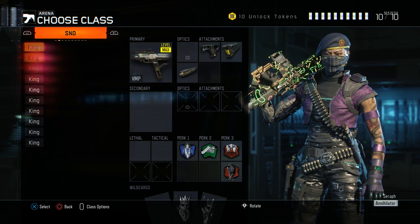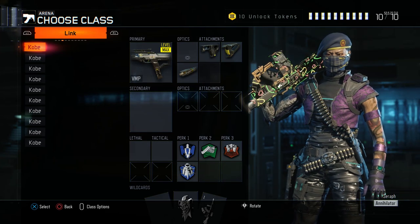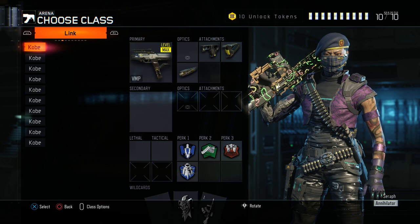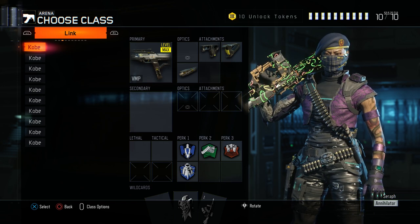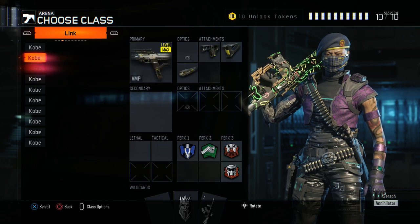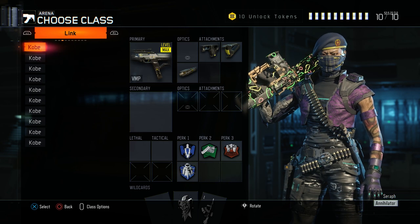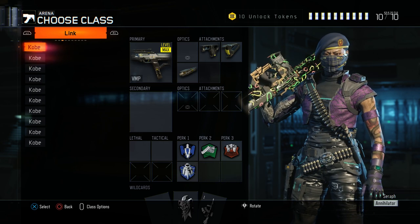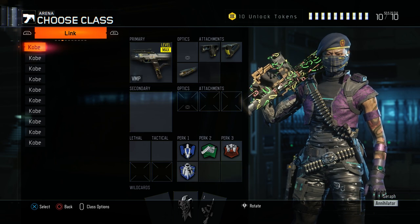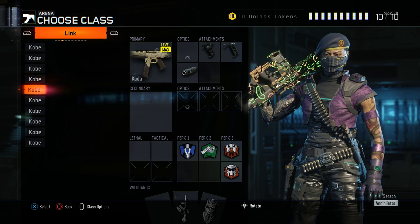Now let's jump into Uplink. This changes up a little bit compared to hardpoint. In hardpoint you want to be more objective-based — have trophy, maybe flak. I don't really run tac mask because not many people run stuns and flashes in arena; a lot of pro players ban them. For my VMP in Uplink I've got three classes: double MP in case of streaks, an attack class, and a flak class. It comes down to what the enemy is using.